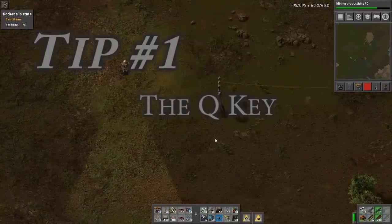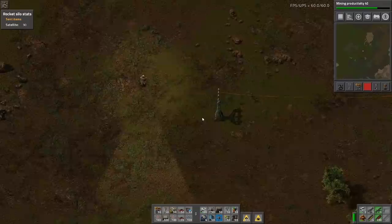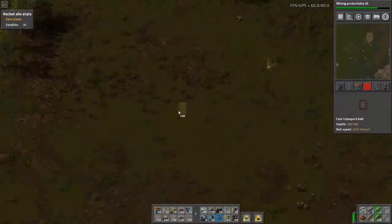Number one: the Q key. The Q key, based off your keyboard, is a simple copy key. So you can place down any blueprint.